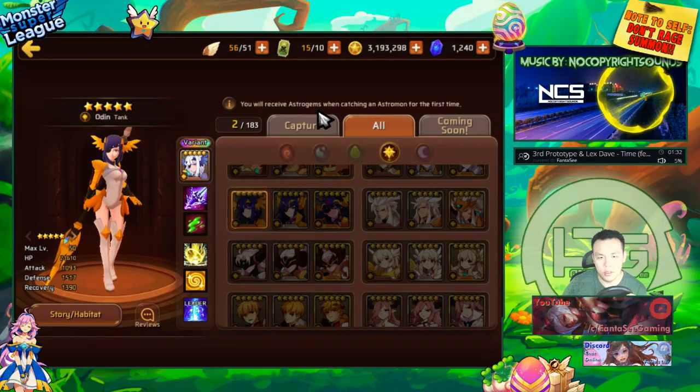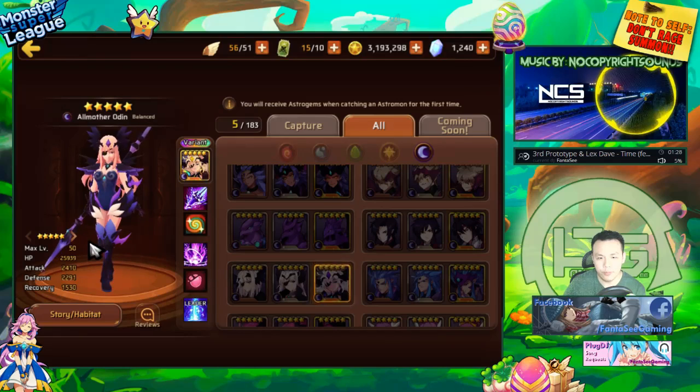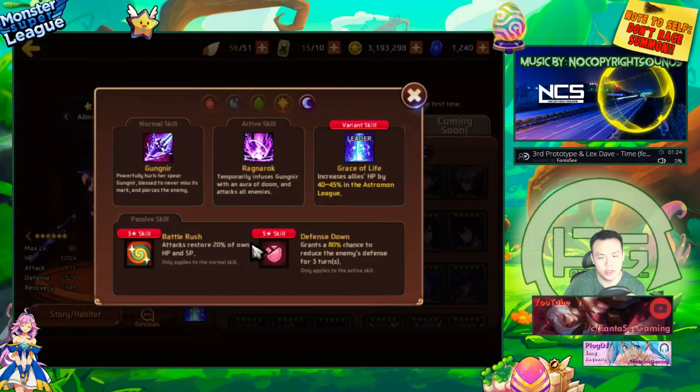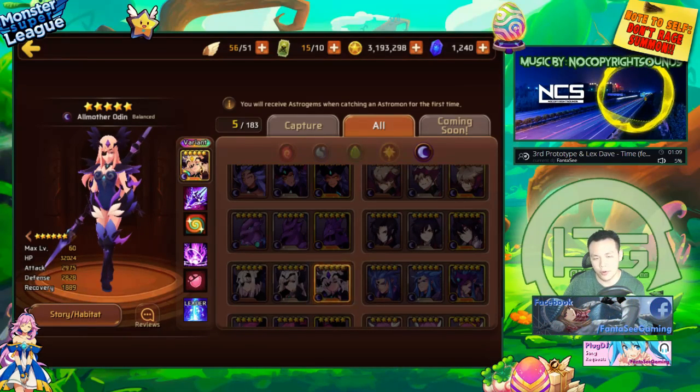Dark Odin is one of the strongest light/dark Nat 5s in the game. She has battle rush — which is really strong — and defense break, which is also really strong. Stat-wise she's excellent: high HP, high attack, high defense, none of it went into recovery. Perfect stat distribution, perfect skills, perfect monster.